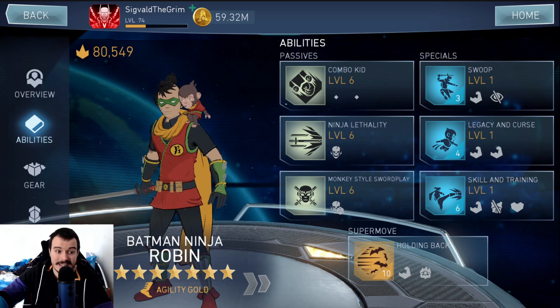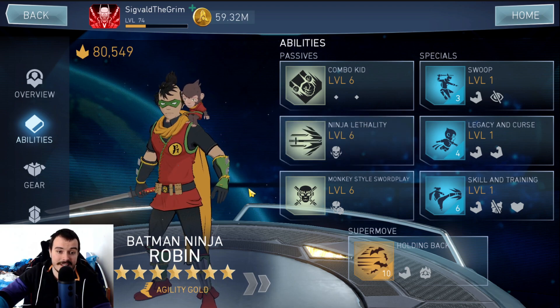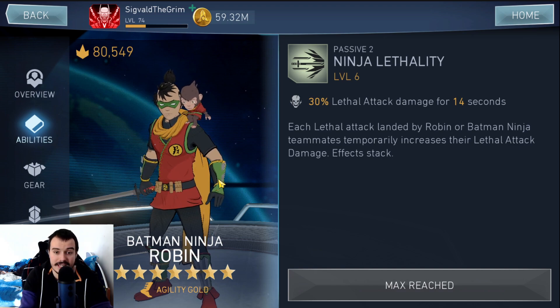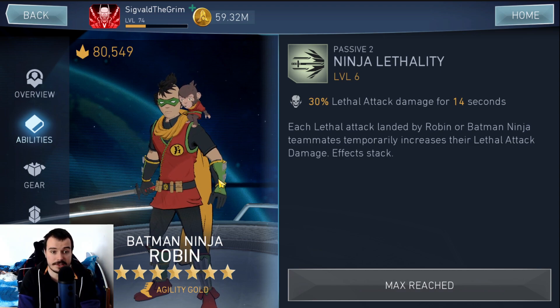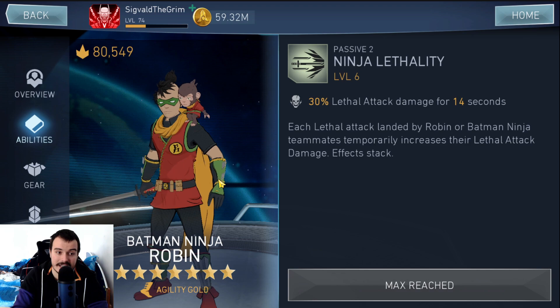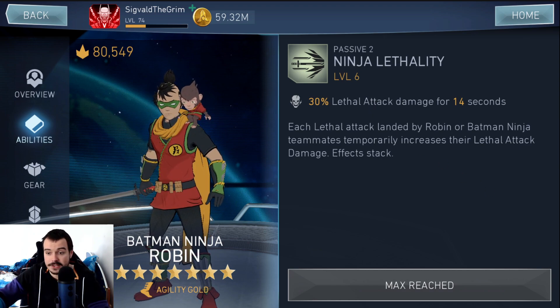Batman Ninja Robin has a passive that every time your Batman Ninja characters hit a Lethal hit, it stacks Lethal Attack Damage for that character specifically. Those buffs have a duration and expire, but they stack upon each other, so if you're hitting constantly you can reach the maximum Lethal Attack Damage on Batman Ninja Catwoman, for example. For the Batman Ninja team, make sure you put Lethal Attack Chance on Batman Ninja Catwoman, because her third special increases the Lethal Attack Chance you already have by a percentage — it doesn't add a flat amount. Add Lethal Attack Chance to your Batman Ninja team and you'll get Lethal Attack Damage from Batman Ninja Robin, functioning basically like a second crit.